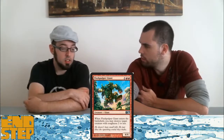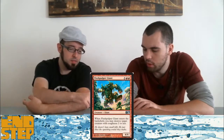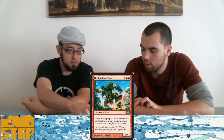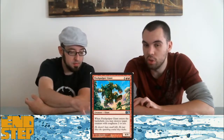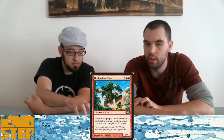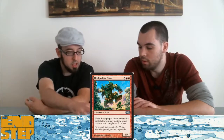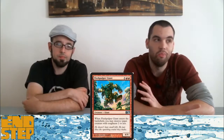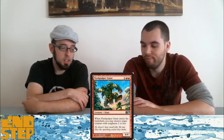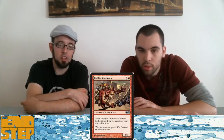Flesh Pulper Giant — I like what it does, but it's so expensive. By the time you play this you want to be killing their bombs, and this doesn't do that. The card sucks. It's a seven-mana 4-4 — there's an inherent problem with that.